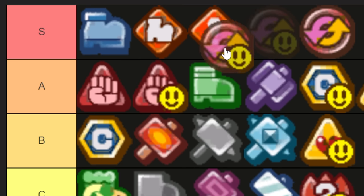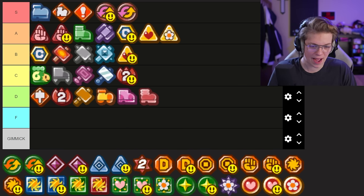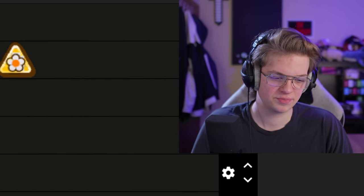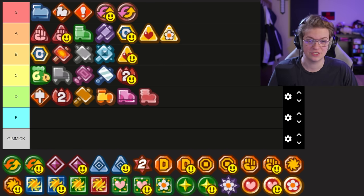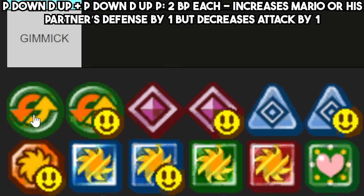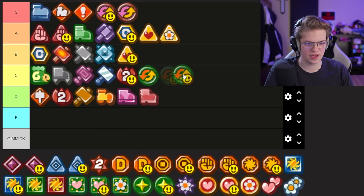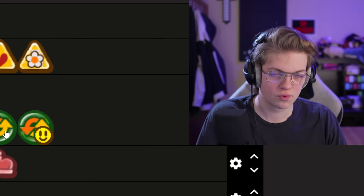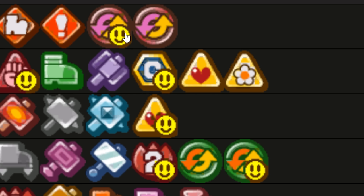P-Up D-Down P is arguably even better than the regular version because partner defense just doesn't matter as much — they have a lot of health and don't get targeted as much because they can be kept in the back. Even in challenges I did use this badge because partner health just feels more disposable than Mario's. Then P-Down D-Up probably goes low C — the attack drop really, really hurts compared to the defense drop. Those things are not equivalent; trading attack for defense is so worth it, but going the other way around really isn't.